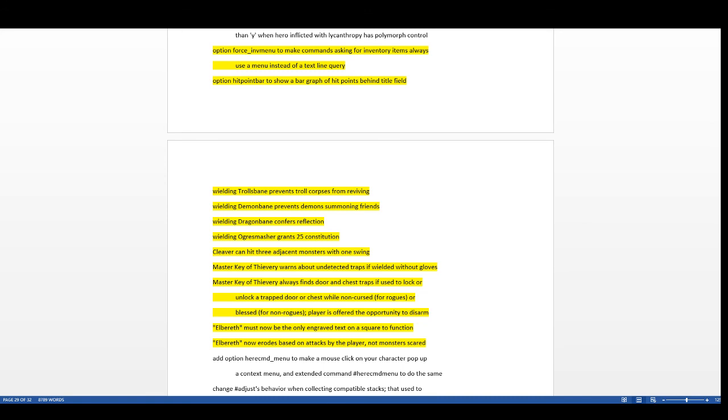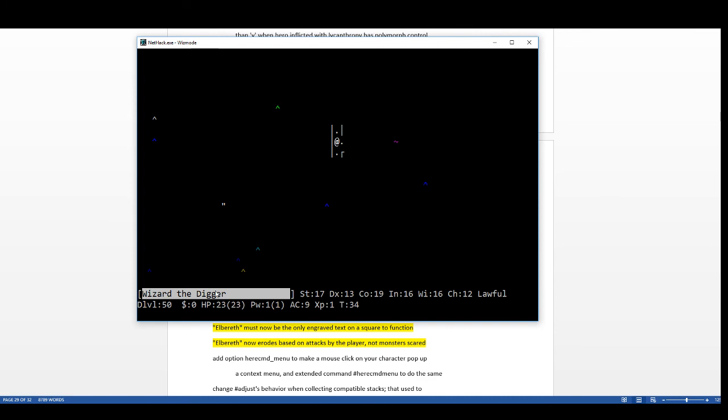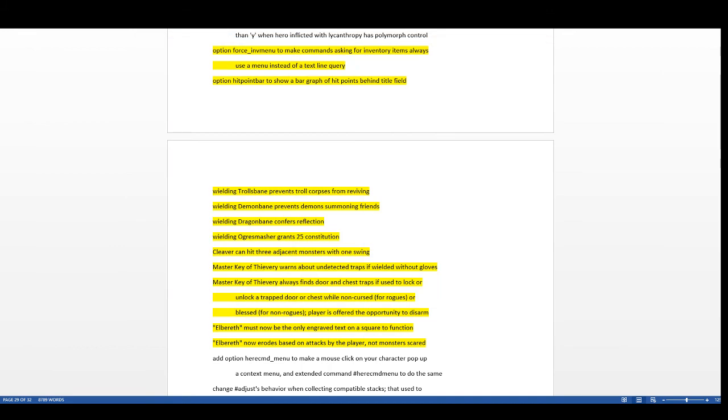There's a new 'hit point bar' option that shows a bar graph of hit points behind the title field in the status line. It changes color and reduces as you take damage — a nice visual representation of your current health.